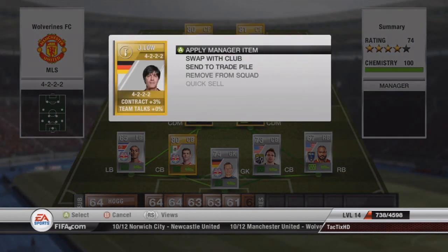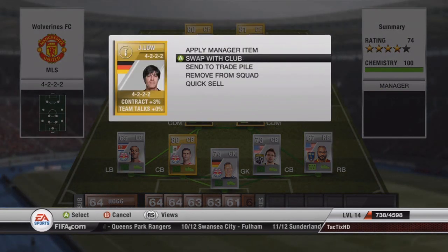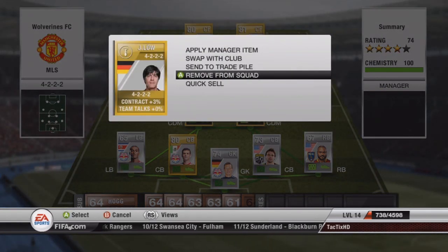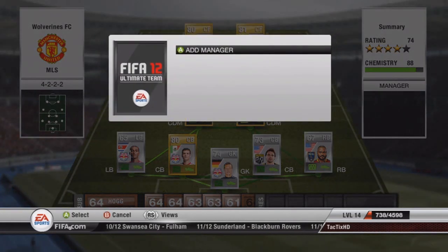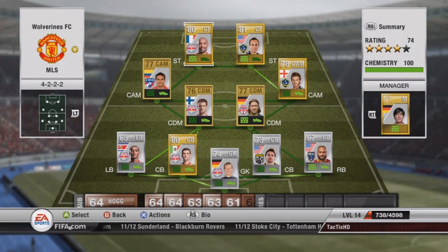Right here is my manager — I have a J-Low and he's a 4-2-2 manager. Being in the exact formation gives the team an extra 10 chemistry points. For every player that has the same nationality as him, he gets a bonus 1. So as you can see, there are two Germans, so he gives us 12 chemistry. If it was a team of all Germans, he'd give us 21 chemistry — that's how you can use managers to help you out a lot. If I remove him, it goes down to 88, and I'll just add him back again.